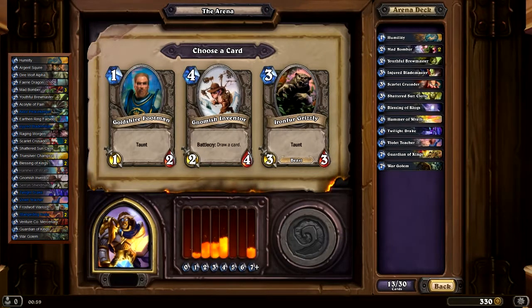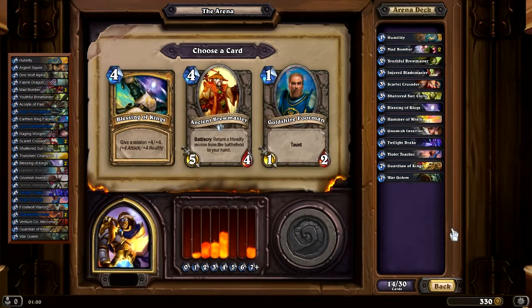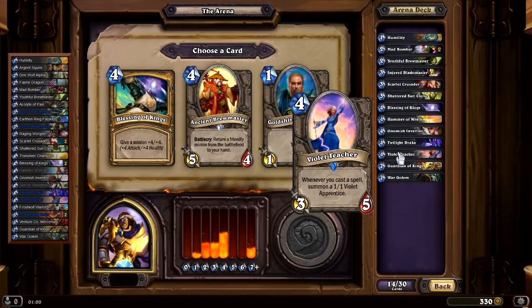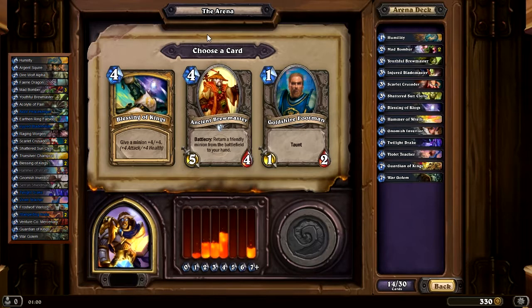Here I would take the Gnomish Inventor. Goldshire Footman: 22, Gnomish Inventor: 88, Iron Fur Grizzly: 54. So, Gnomish Inventor. Maybe a second Blessing of Kings or the Brewmaster. We only have three minions in the four slots, so Brewmaster might be good here. Blessing of Kings: 62, Ancient Brewmaster: 62, Goldshire Footman: 22. They're tied at 62.